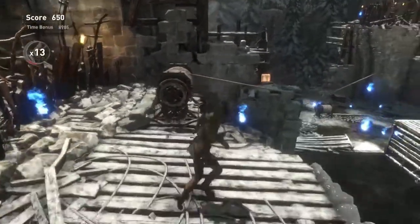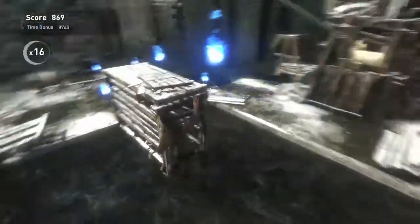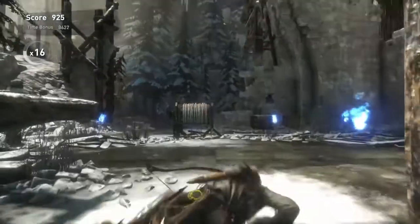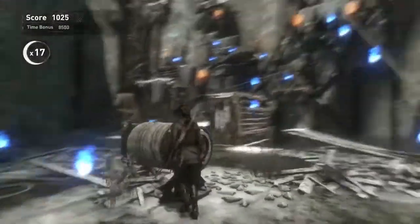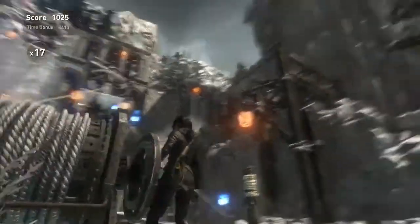A lot of the little wisps — yeah, this is when Lara refused to just go on the rope and go down it. And the trophy for the 150 cards did pop, as you can see here.